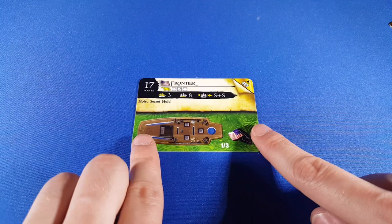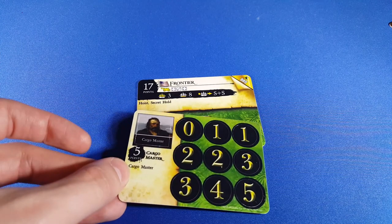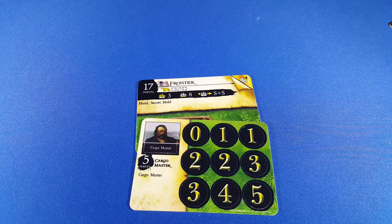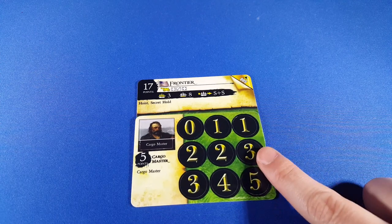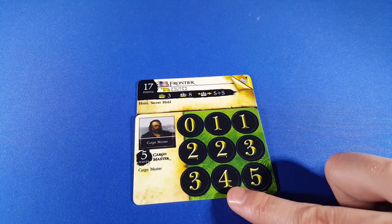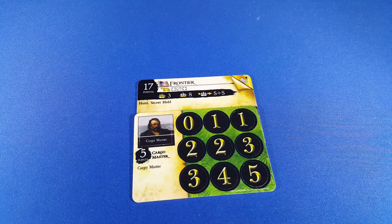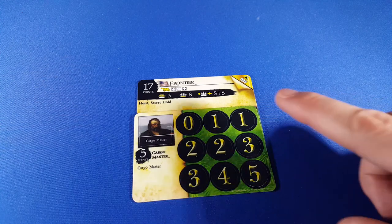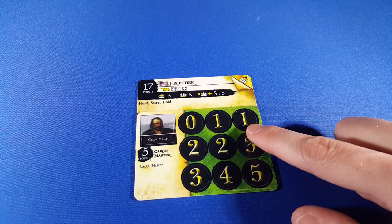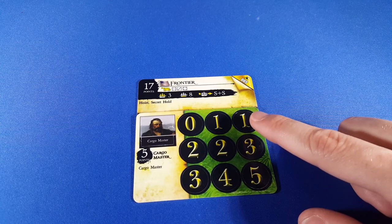The next one is the Frontier. This one technically could have the largest cargo in the game because of the generic Cargo Master — Americans are the only ones that have a generic Cargo Master. Based on the rules, you can put as many Cargo Masters on other ships as you want and they will all stack their cargo onto this one. With 8 base cargo, if you had 10 other ships with 10 Cargo Masters you could get up to 18 cargo — though that's not practical since you'd be paying at least 100 points just to get 10 more cargo. I'm going to call this second place for non-10-masted ships.